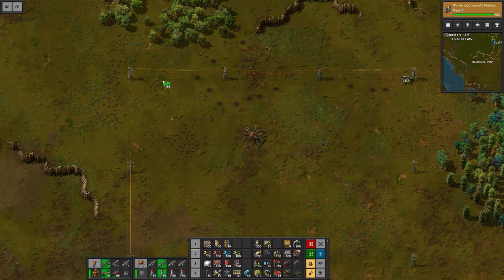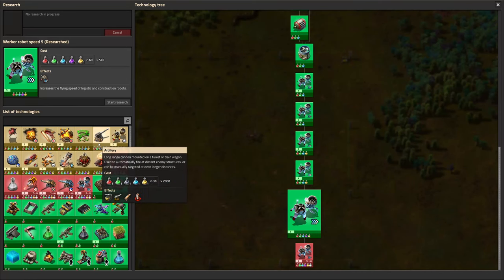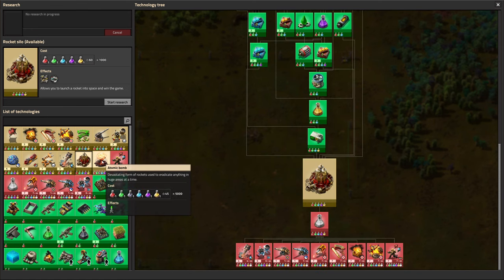So now we have all of this hooked up to power and green and red wiring. Another research is done in the meantime. Let's go for the rocket silo and the white science pack later.